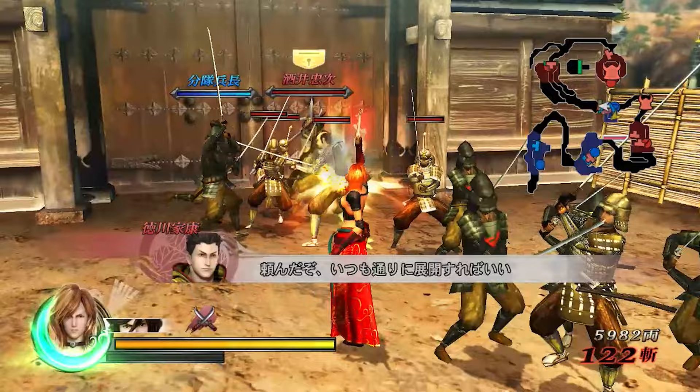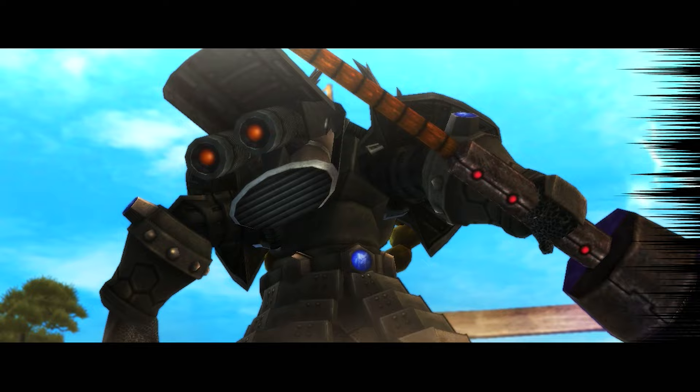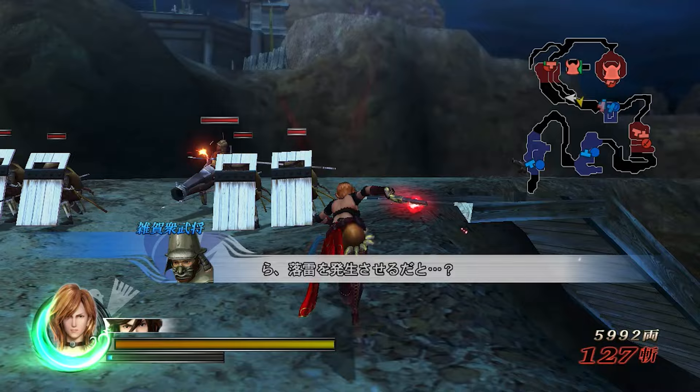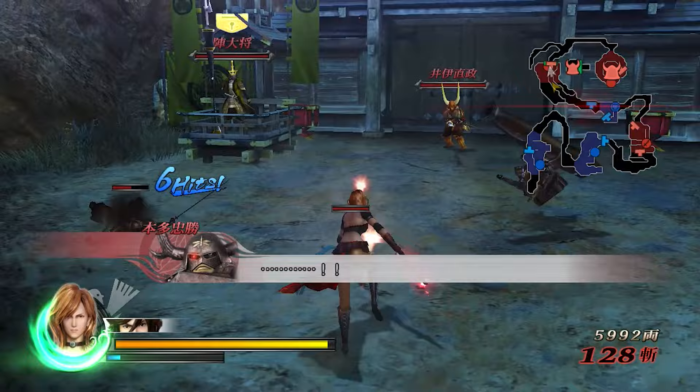I'm not actually sure how good the translation guide is for the Dolphin version - that's the Wii version isn't it, because that's what you play on Dolphin. We're going to have to defeat Takatora because the lightning is just annoying if you're trying to fight Ieyasu. It's basically how I play the stage all the time except I'll actually defeat him usually - I just don't want to embarrass myself by dying in a video unless it's for a joke.